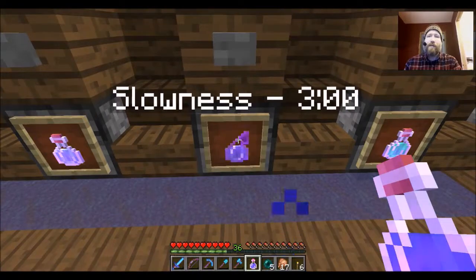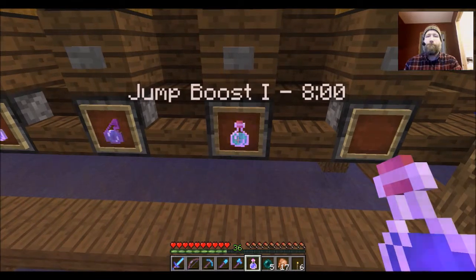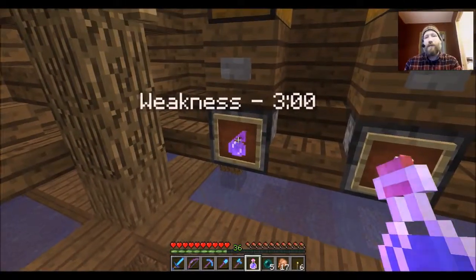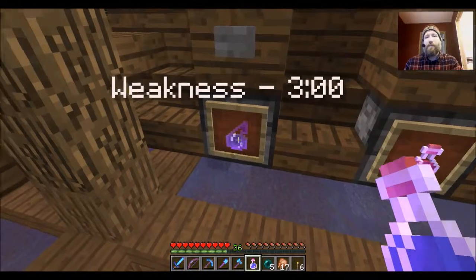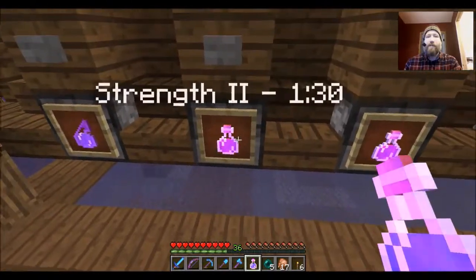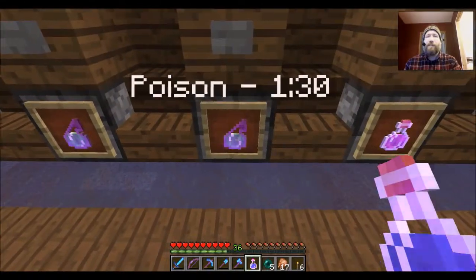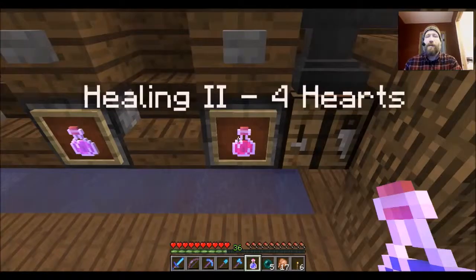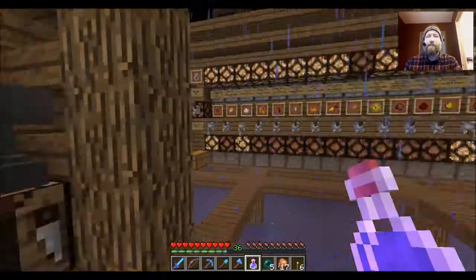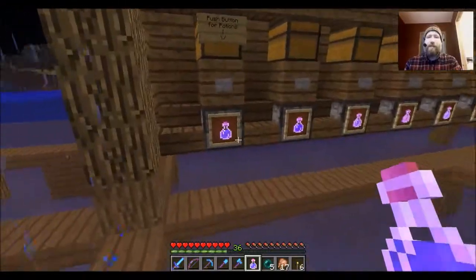Speed one for eight, speed two for 1:30, slowness — and this is a splash potion because most of the time you want to throw this at someone rather than drink it yourself — slowness for three minutes, jump boost for one. I'm going to be getting jump boost two after I get some more rabbit's feet. Over here we've got weakness — usually you want to use these for converting zombie villagers into villagers — and then strength two, strength one.